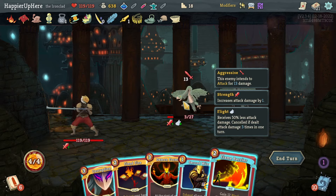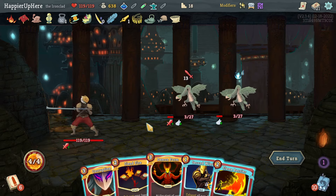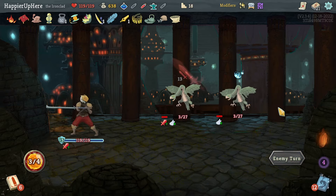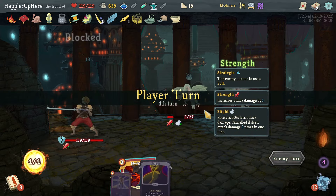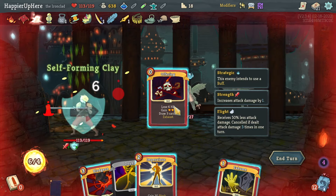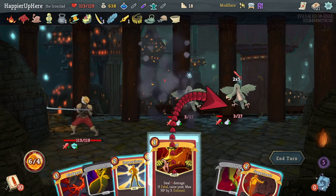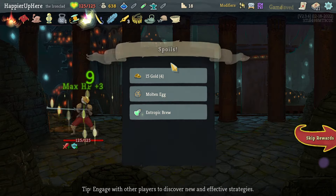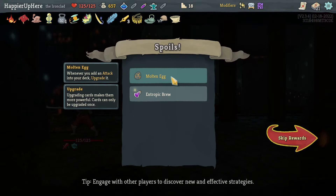Still no Feed — Flame Barrier will kill this one so let's not do that. Instead I'll do Second Wind to defend. I need a Feed and Exhume combo — Feed is at the bottom of course. Let's do Offering, then Feed, Exhume the Feed, then get another Feed in. 125 HP — not bad. Got Molten Egg: one of the added attacks in deck upgraded.